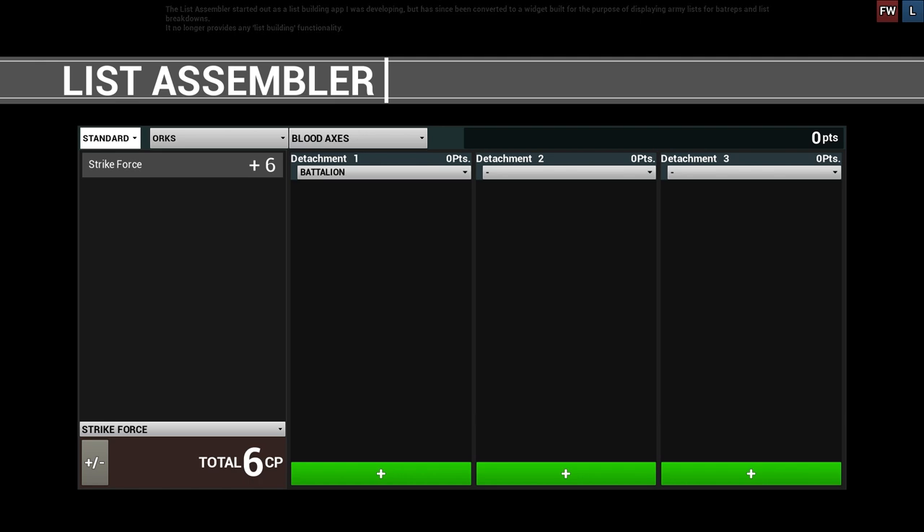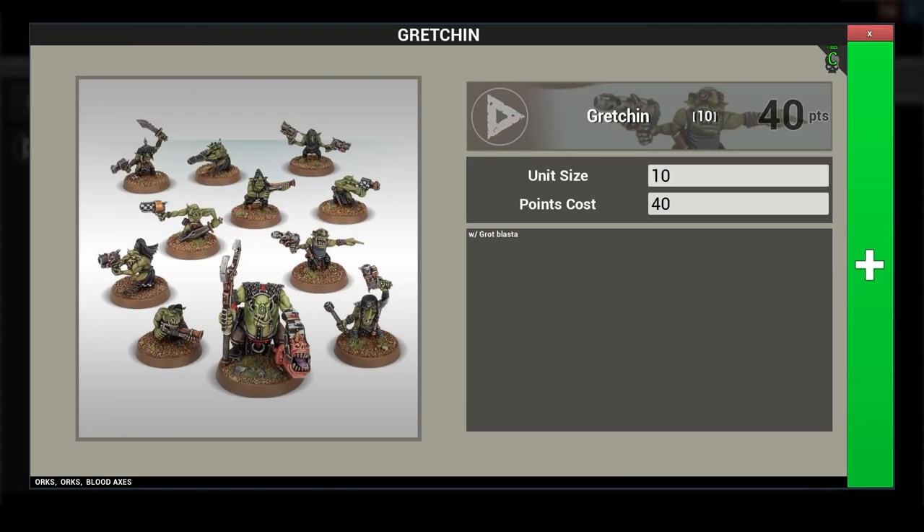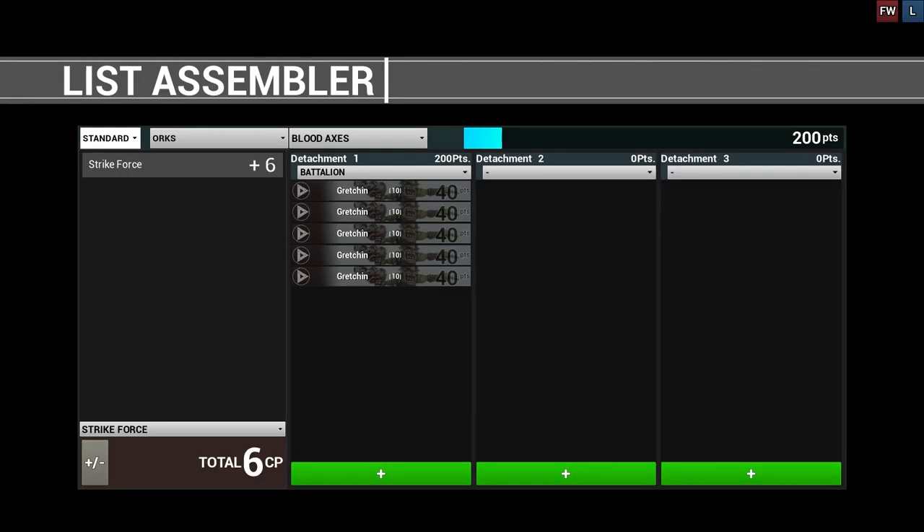Following the conventions of a logically organized force, the list is structured as a battalion. Taking up five troop slots are five units of grots, which will serve as our infantry squads. While grots do not gain the benefits of objective secure, they are cheap at a power level of two. With one command point, we can put four of these grot units into strategic reserves to help with objectives like Engage on All Fronts. The last unit will function as a screening unit or to help fortify an objective.